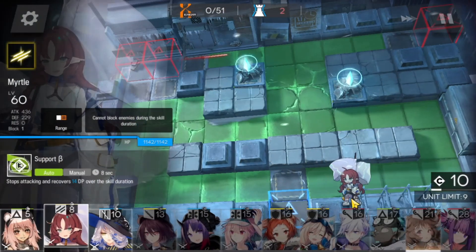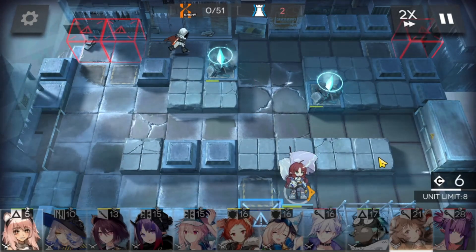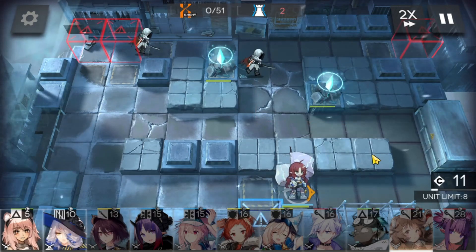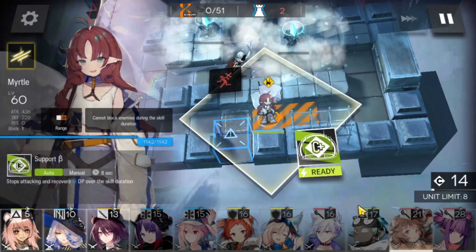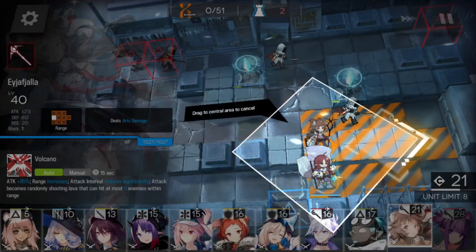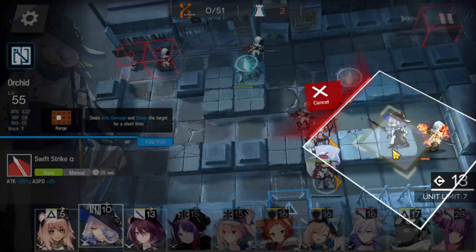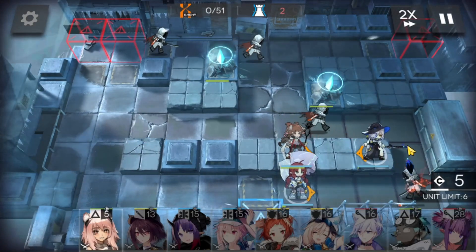First we're going to bring in Myrtle to get us that much-needed DP, and we're going to wait for her skill to activate and then bring in Fiala immediately. We'll place her just next to Myrtle, and then bring in Orchid for some slows.